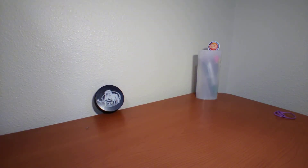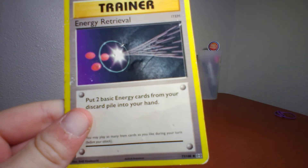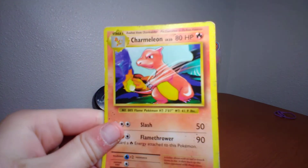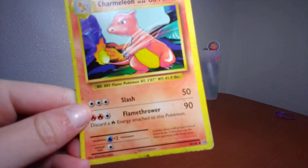Some good stuff. Next up I have a Trainer — Energy Retriever: put two basic Energy cards from your discard pile into your hand. Next up I have Charmeleon — 80 health points, level 32. Slash does 50. Flamethrower does 90, discard a Fire Energy attached to this Pokemon.